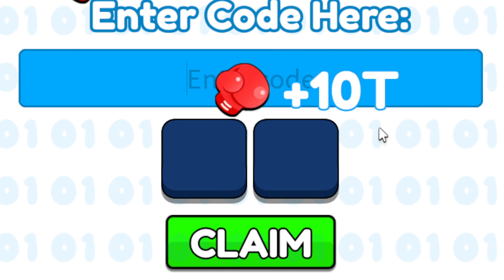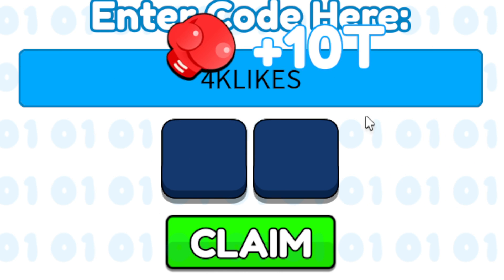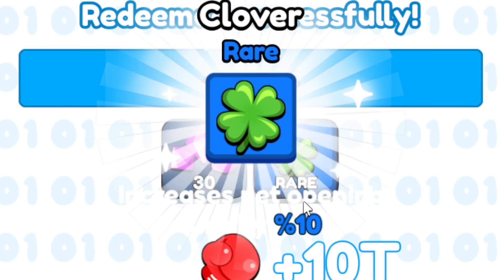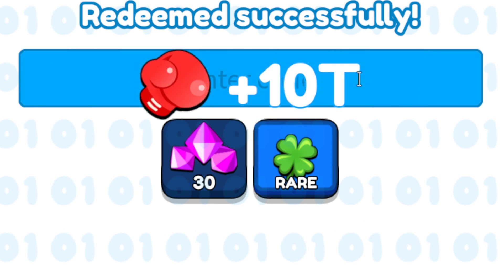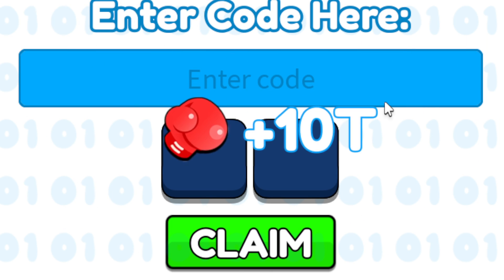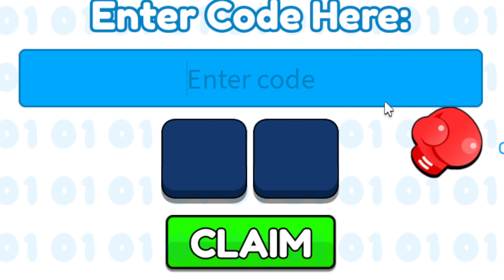The next code here will be 4, capital K-L-I-K-U-S — 4K likes. Go ahead and click claim. This one will give you another rare clover and 30 gems. Keep in mind that all these codes need to be in all capital letters, otherwise the codes will not work, and you can only redeem them once.